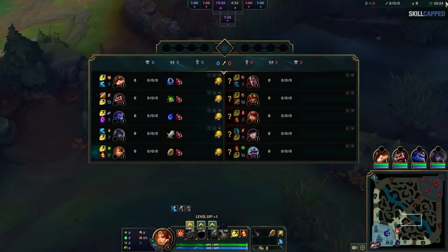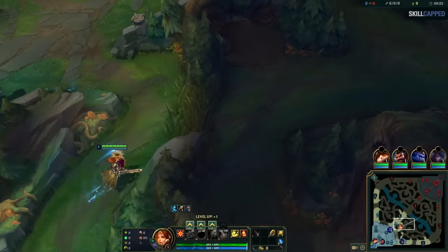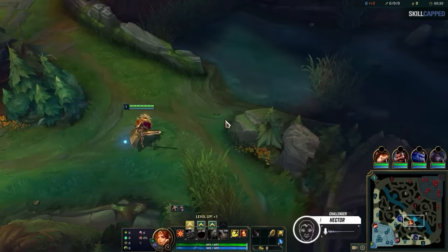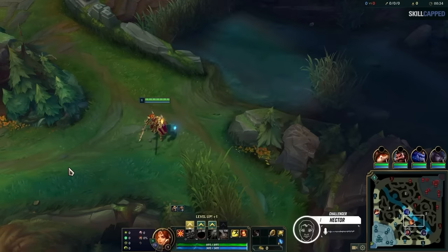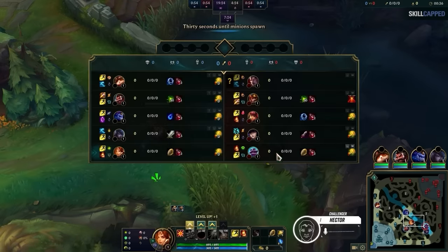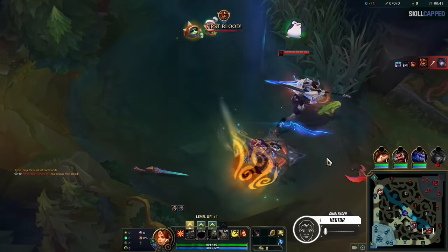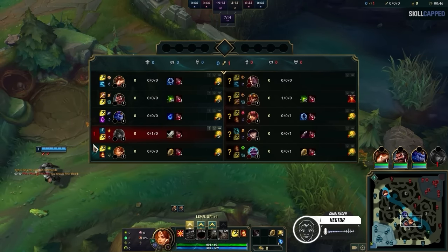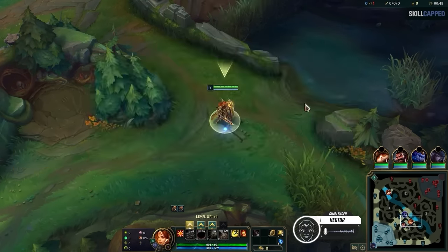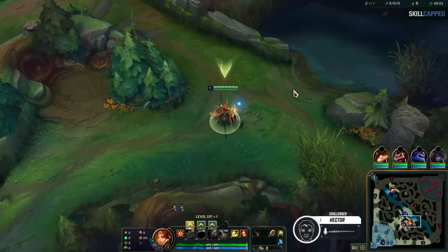Let's immediately test your bot lane matchup knowledge. Which side do you think wins this 2v2 matchup? Caitlyn does very well into Aphelios because Aphelios likes shorter range battles, but Caitlyn can maintain her range very well. Not only that, but Braum stylistically counters Leona — if I try to go in, he's just going to counter my engage, plus the Caitlyn has cleanse. This is a really rough lane.